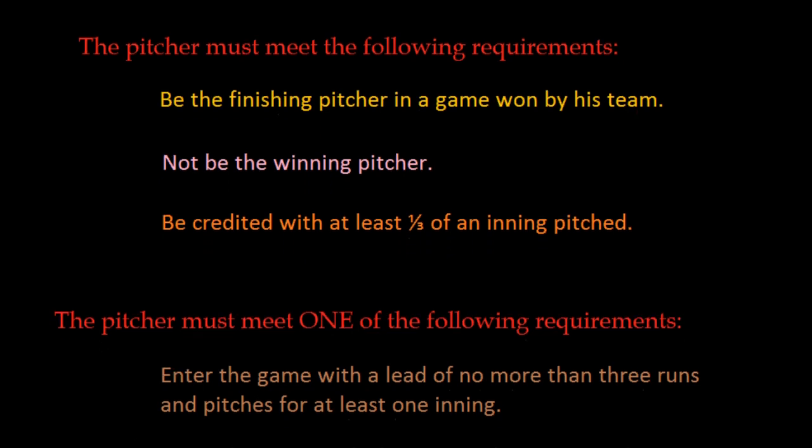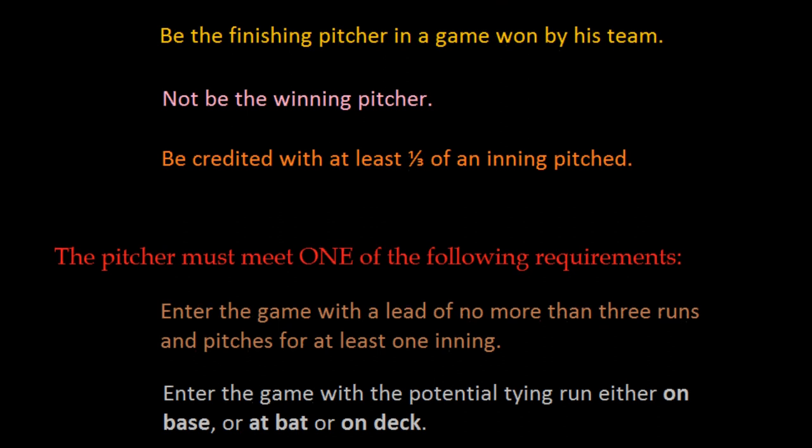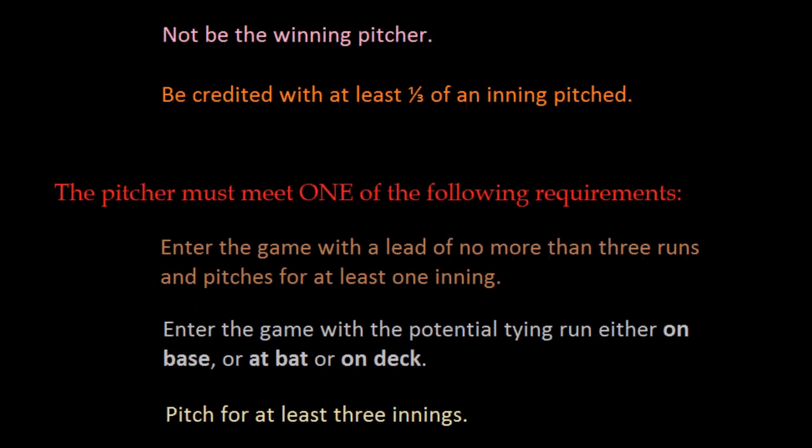The second one he could meet is that he enters the game, regardless of what the count is, with the potential tying run either on base, at bat, or on deck — meaning the potential tying run is either already on base or one of the first two batters that he would face. The third way he could earn a save is that he simply pitches for three innings.